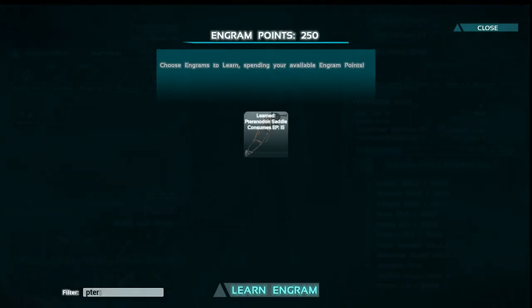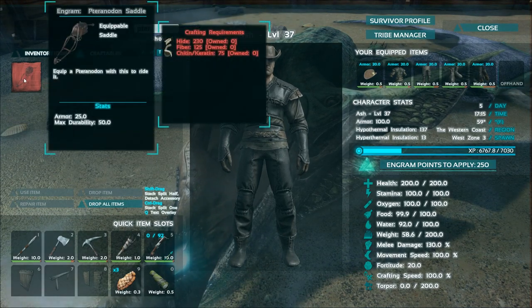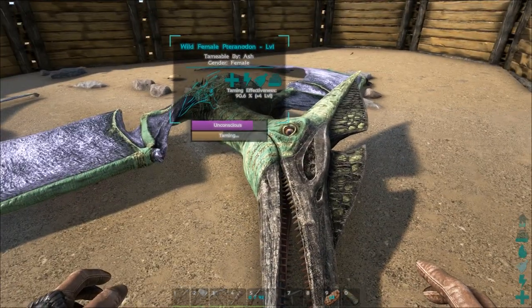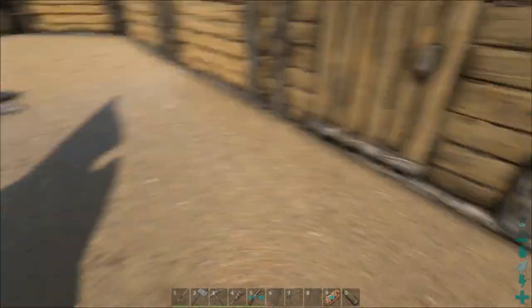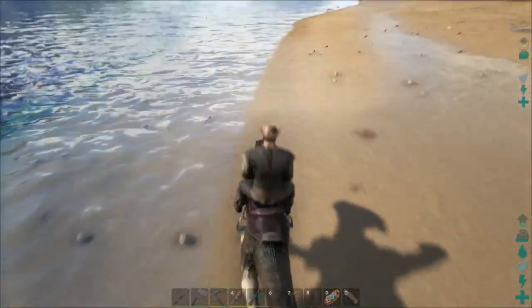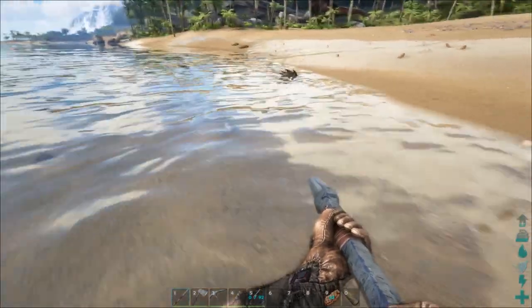Let's go find out what we need for this saddle. At level 35 you get it, and it does not need a smithy to make, so you can make it on the go. We need 230 hide, 125 fiber, and 75 chitin. The hardest part might be the chitin, but luckily we're on the shore. What I'm talking about is trilobites - the little crab cool-looking things. They yield chitin, and I usually prefer to use a spear on them. They like to go back toward the water. They yield not only chitin and meat, but also a small amount of oil and silica pearls.